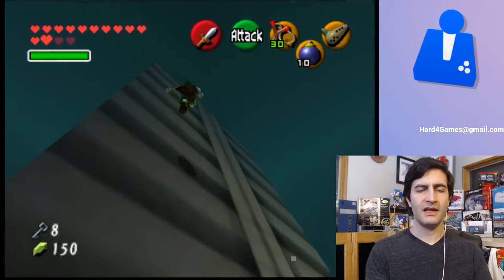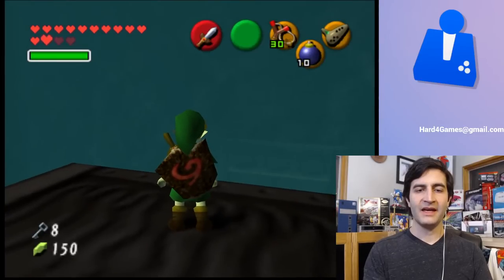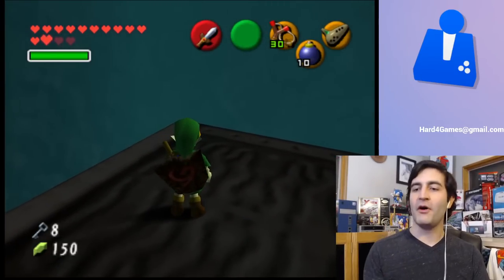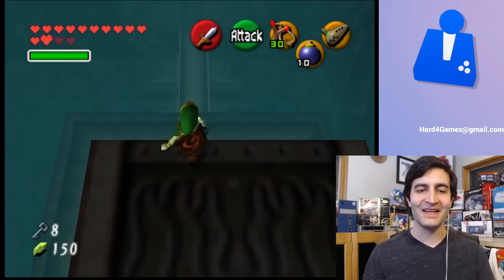Go to the top, Link. What I appreciate about this earlier build is that in the retail version there wouldn't be anything to stand on here — there'd be like an image, maybe, but you'd fall through it. But everything has collision in the beta.